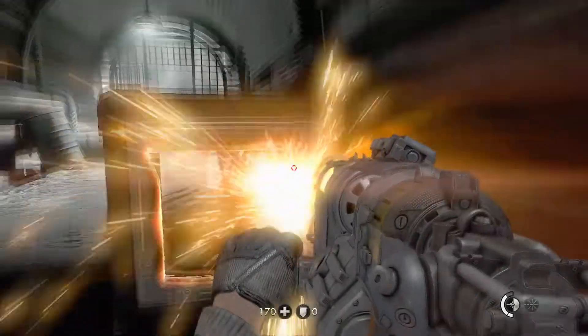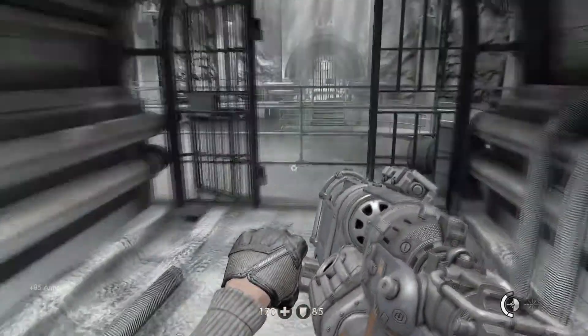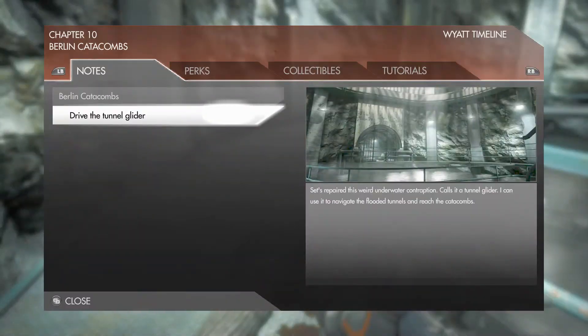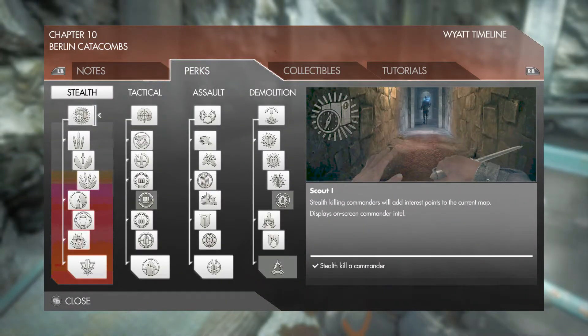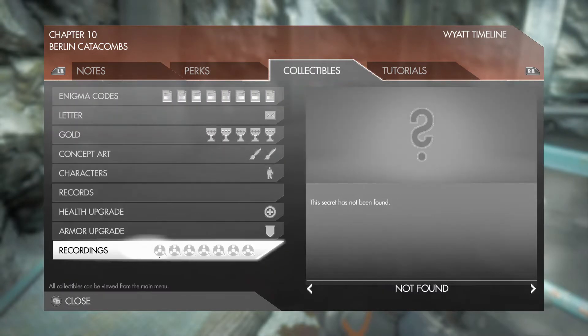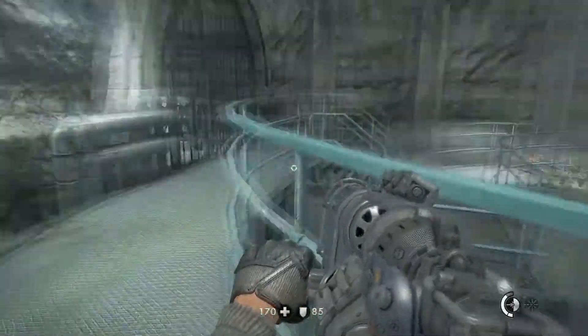Alright, so hello everybody and welcome back to Wolfenstein: The New Order. Going into chapter 10 now. We've almost got all of our perks. But they have this new collectible in here called Recordings that I'm assuming we just get automatically as we play through this chapter, because none of the guides I looked up had those in it. So I guess we'll see.